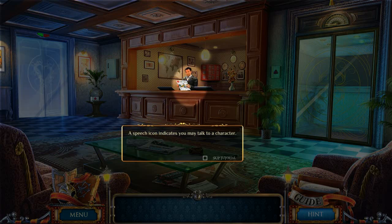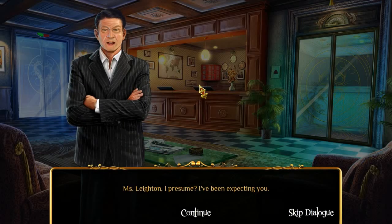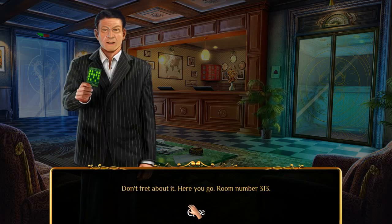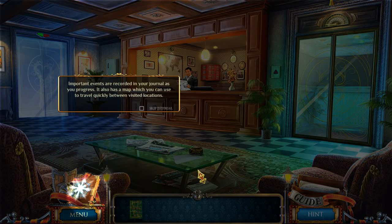Did anyone pick up on the Dexter hiding place in that quick cutscene? I sure did. 'Miss Layton, I presume? I've been expecting you. I'm sorry for calling you on such short notice.' 'Don't fret about it.' 'Here you go — room number 313.' That is one fancy-looking key.